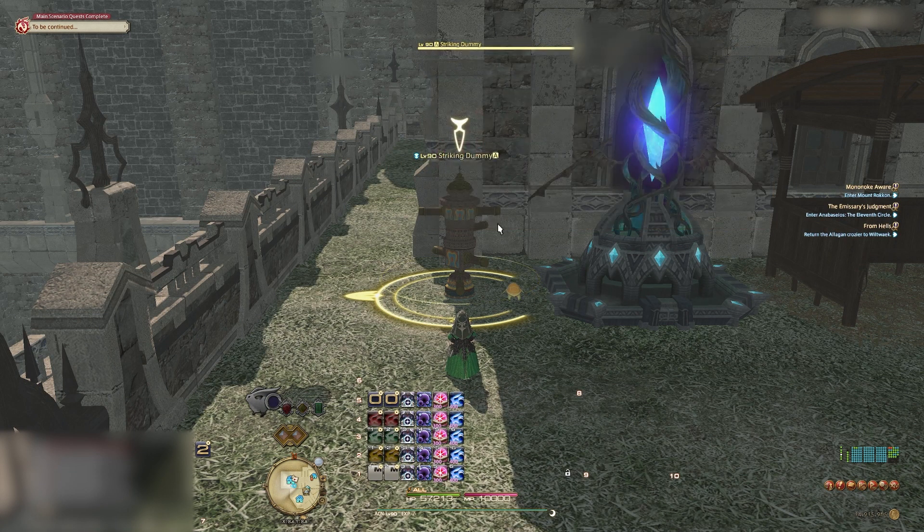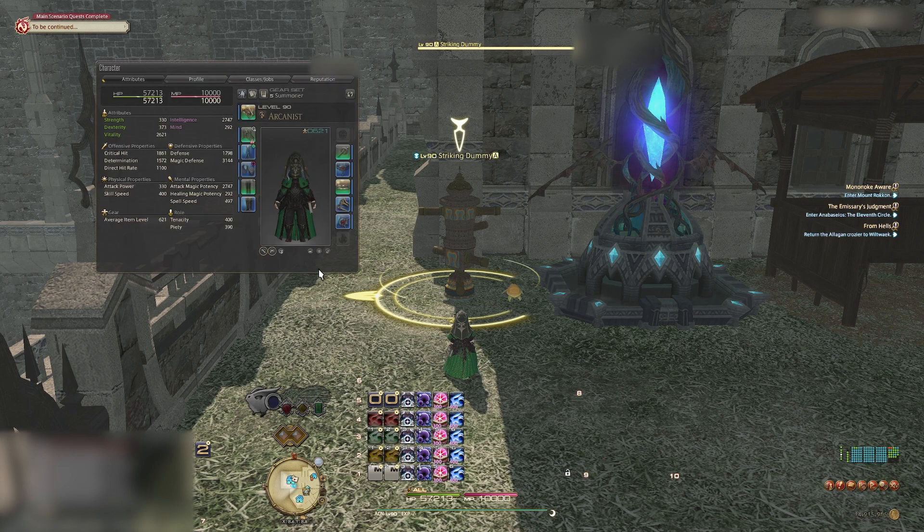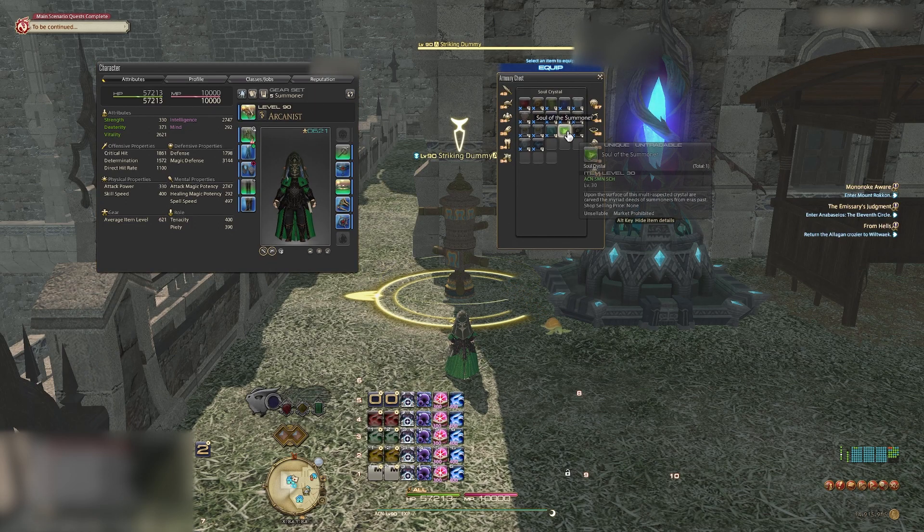Let's try it out. In some savage fights it makes more sense to cast ruin rather than use your next summon, so I keep it in the mashing hotbar for those cases.